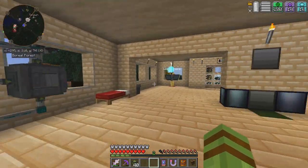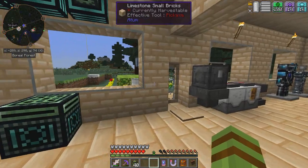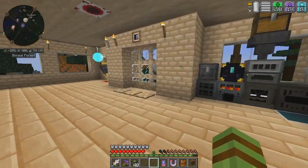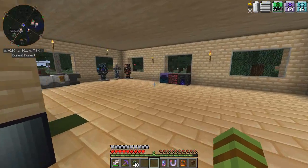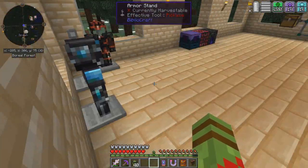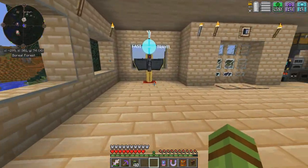Hey guys, what's going on? Drax here, back with another episode of Da Vinci. And today, we're going to continue where we left off in the last episode, and we're going to go over everything that I've done in my little hut here. We're also going to look at my power generation, and then we might even start to get into some AOA — what I've kind of progressed with in that Advent of Ascension.